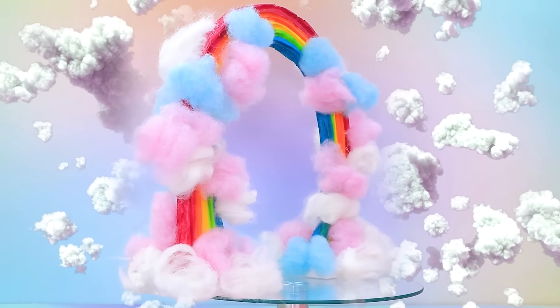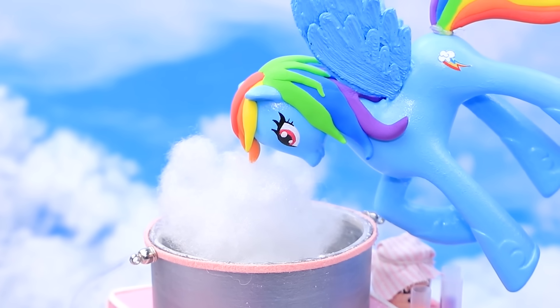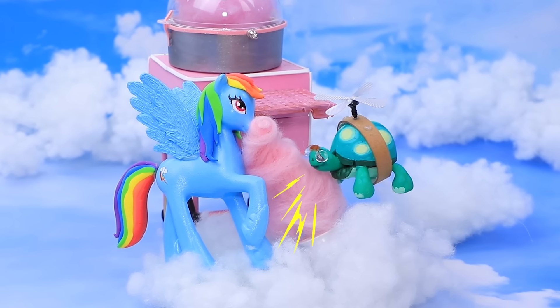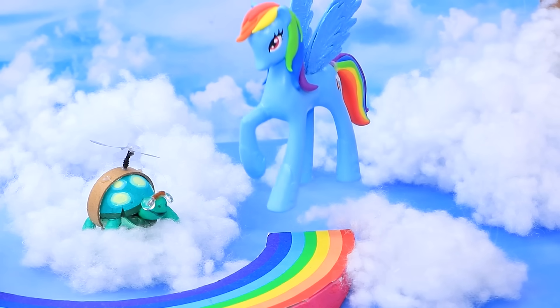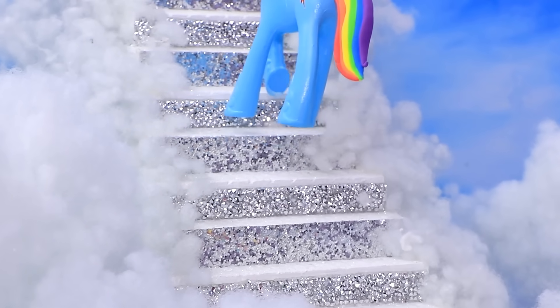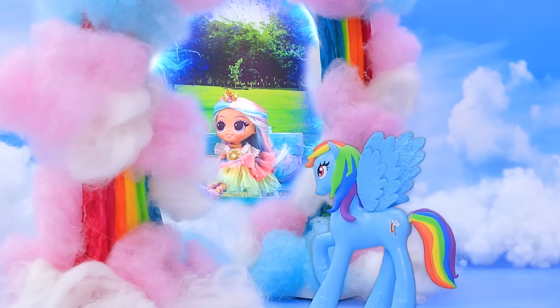Where does it lead in the pony world? Rainbow Dash clears the sky of clouds. Her pet Tank is with her. Wow. A cotton candy machine. I want it pink. Wow. Tank, you're covered in cotton candy. Thanks. Wow. Let's walk along it. Where does it lead? A staircase. Unbelievable. An arch — is this made of cotton candy? It's so tasty. The arch turned out to be a portal. Rainbow Dash entered it. What will happen next?